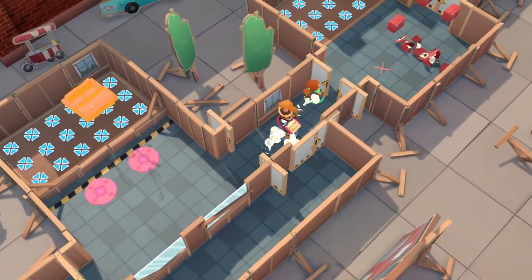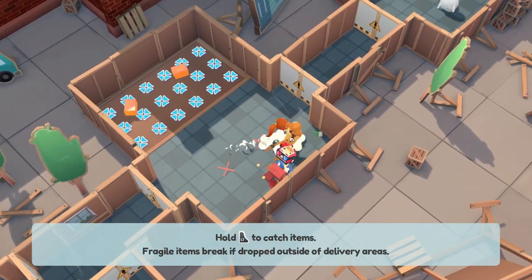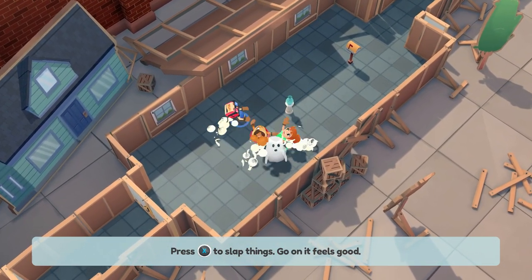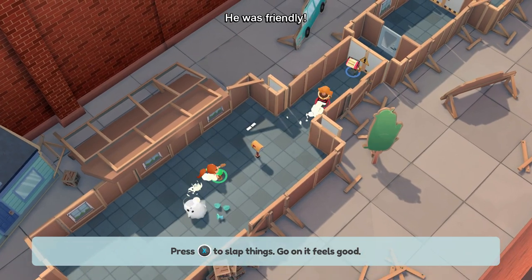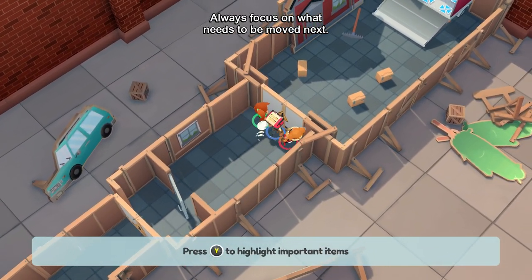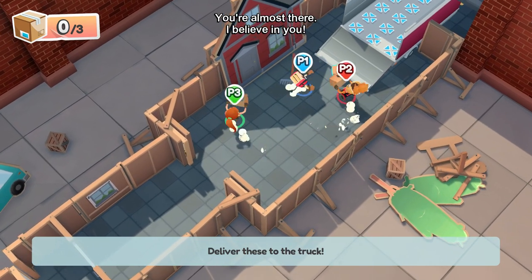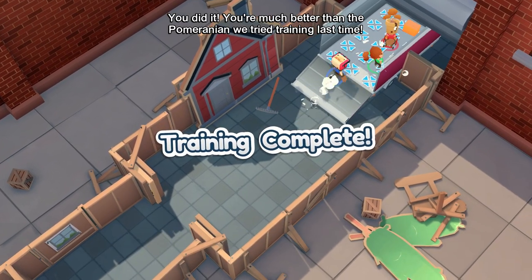Now we're moving on to fragile items — these come in and break on the ground, so you have to catch them in the air using the other trigger button. You can also practice your slapping ability — slap the ghost, knock the mailbox. Always focus on what needs to be done. We pick up boxes and put them in the truck, and that completes the training.